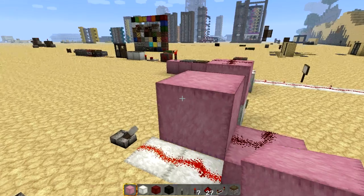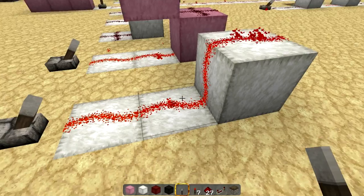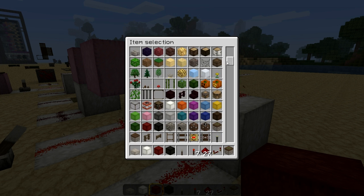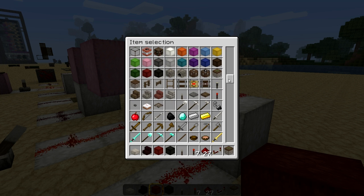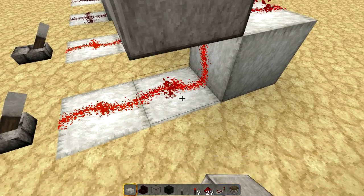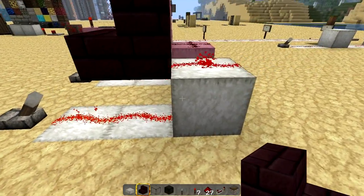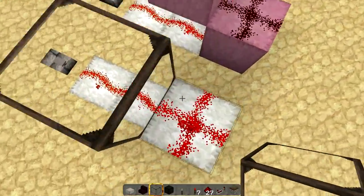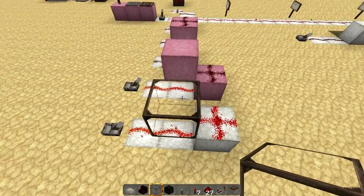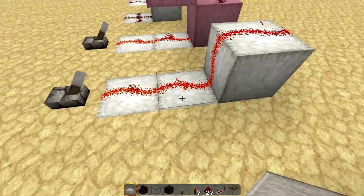Sometimes you need to place a block over your wiring even if it doesn't need to be powered, just to cover it up. There are plenty of blocks in Minecraft that allow power to be transferred through — like half stone slabs, stairs, and glass. These blocks have transparency, so the wire still goes directly up and continues. Note that double half slabs are considered a full block.